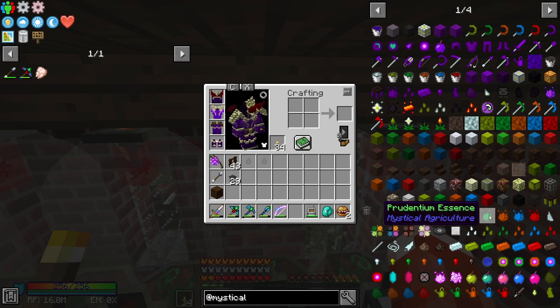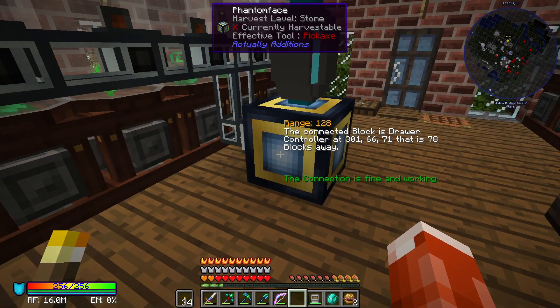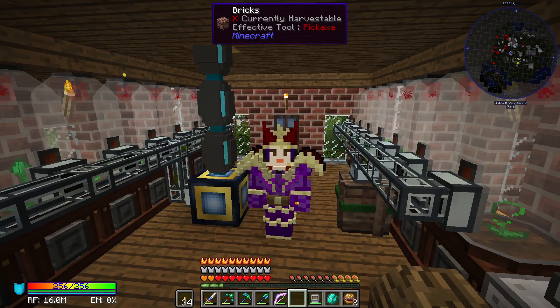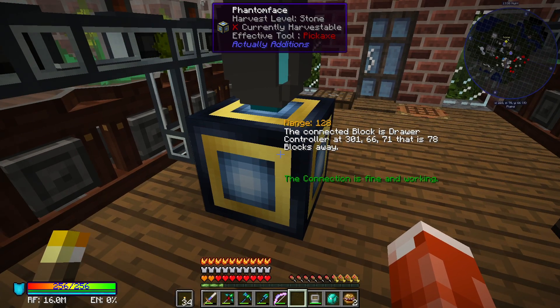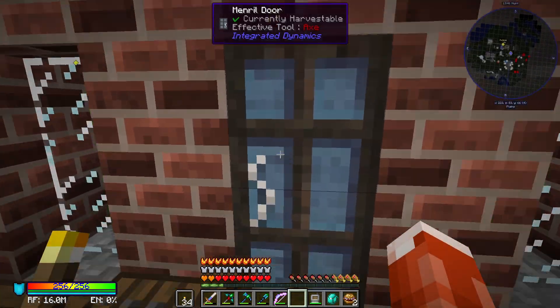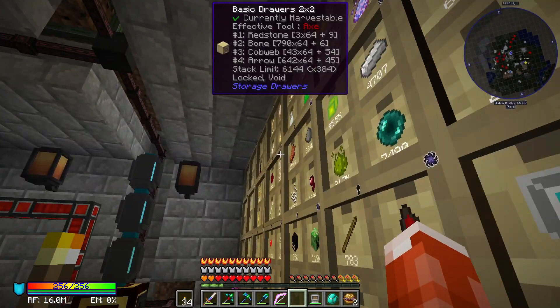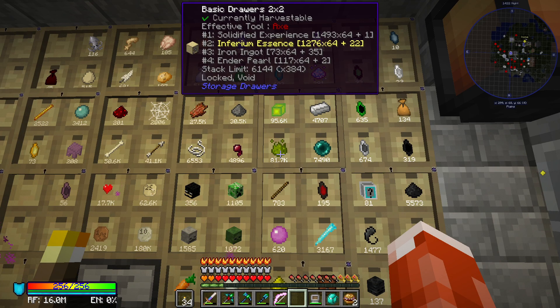So these are the essences I'm talking about: inferium, prudentium, intermedium, superium, and supremium. The garden cloches produce inferium essence and they are being piped into one of our phantom faces from Actually Additions. Remember the phantom face for our energy production at the mob farm — same concept. This phantom face is pretending to be the drawer controller for our storage at the mob farm area. Our inferium essence is being piped in and we now have 81.7k, slowly going up as those cloches work.